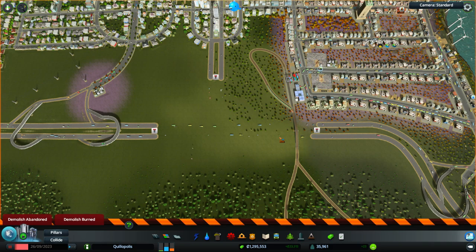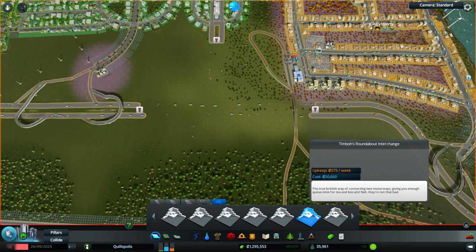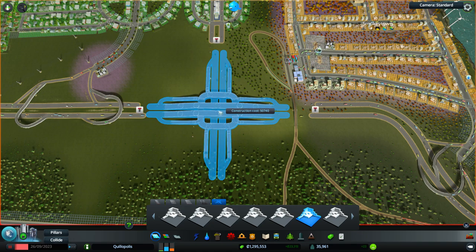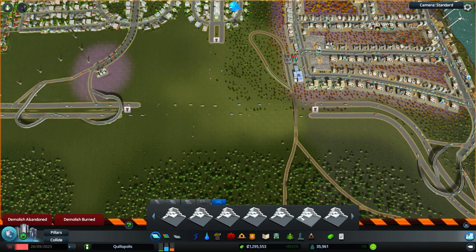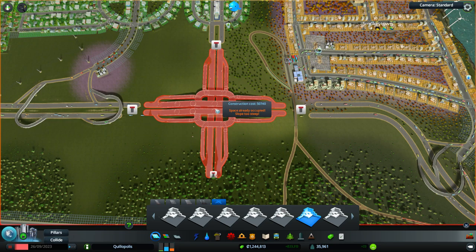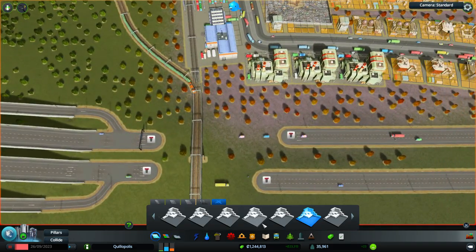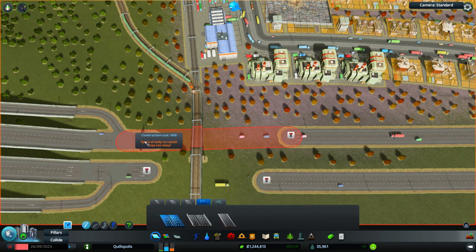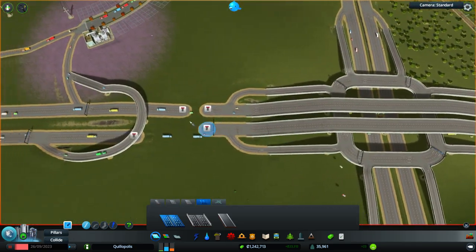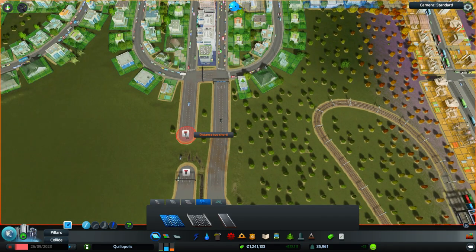I need a little bit more space. Roundabout Interchange. And as I mentioned in the last video, when you're making your own interchanges, make sure your slopes aren't very steep — it'll make it much easier to place in the world. These are very gentle slopes, which makes it a lot easier for people to use no matter what their terrain looks like. A bit unaligned, but that's okay.